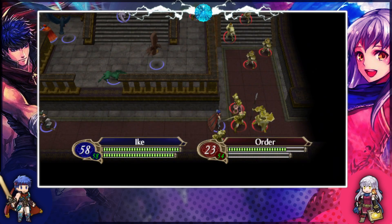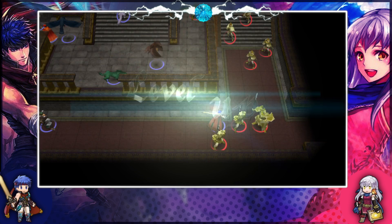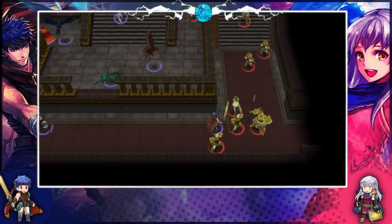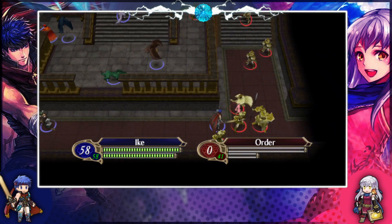Let the carnage begin. It feels bad not to use the support, but Boyd would just hold the thing up so much that I think it's better to do it this way. He already doubles — this is fine. The question is can he beat that general? That strength helps.